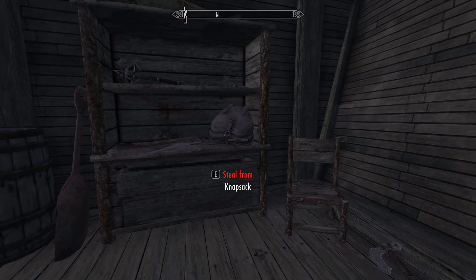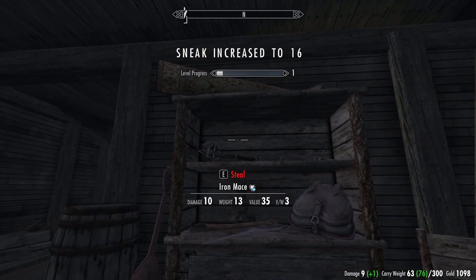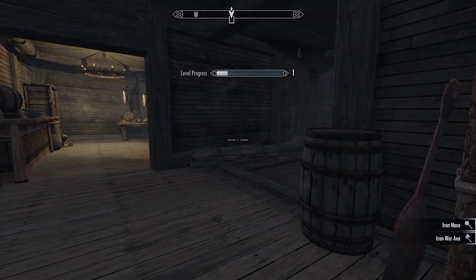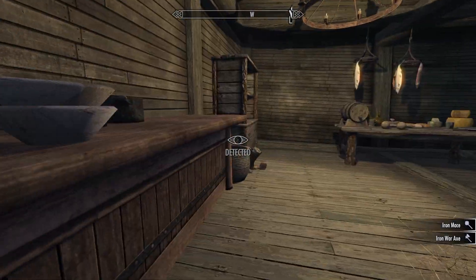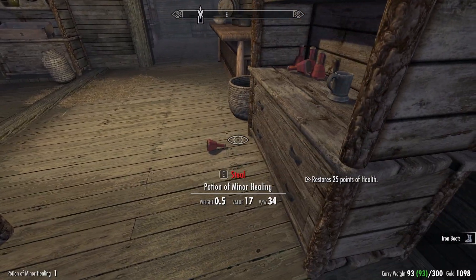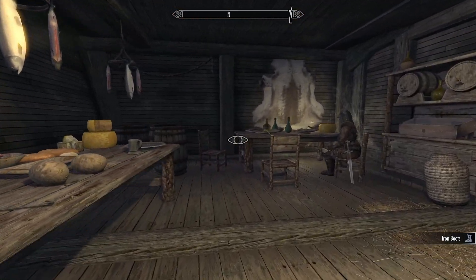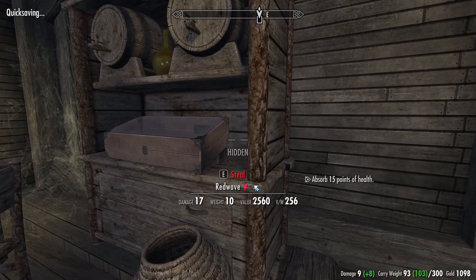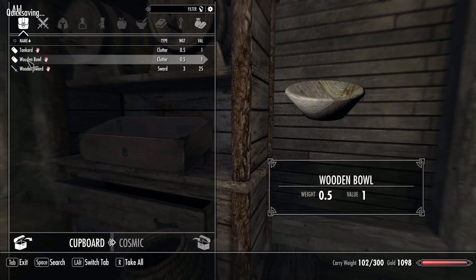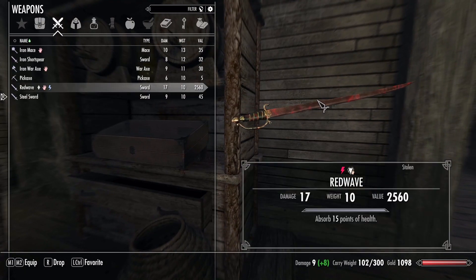Nice — a book I can display. More cheese, always important. A mace and a war axe. There's a special sword in this display case here — nice, we got the Red Wave: 17 damage, which is already pretty good.